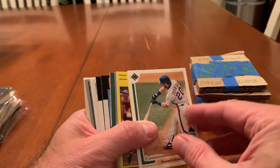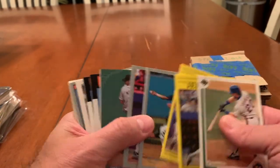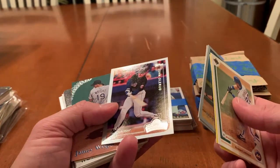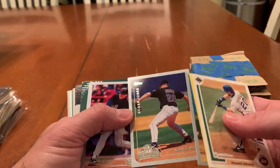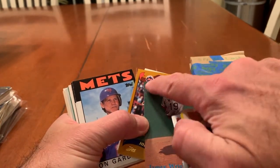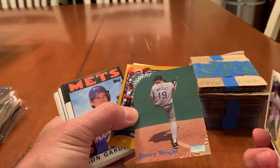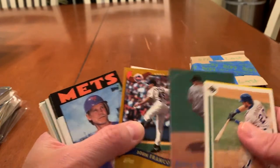Hojo. Greg Jefferies, Dave Magadan. These are more of those Opening Day. John Olerud, Bobby Jones. Jamie Wright. Pretty cool card though — like the Baseball Stitches Stadium Club. I don't know if you can see it there, but when the light hits it, it's kind of raised.